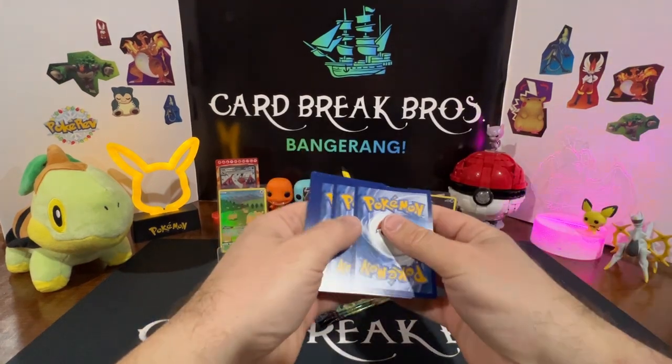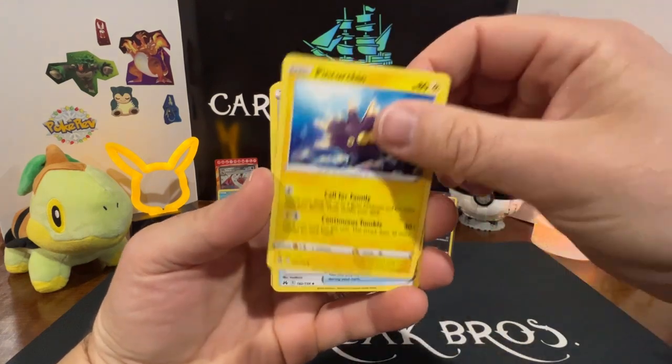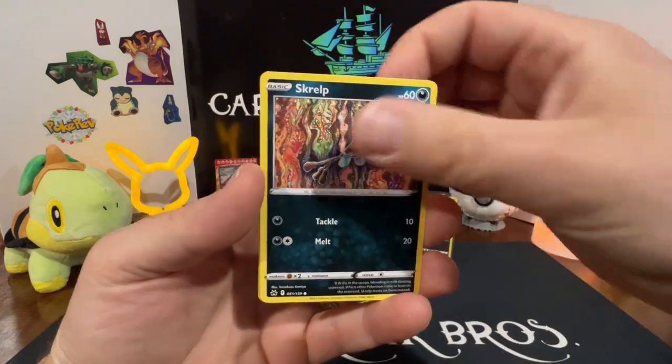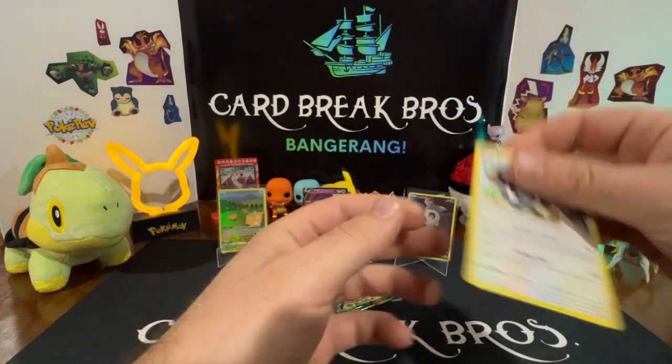Pack eight: Venturing, Rescue Carrier, Bisharp, Salandit, Purrloin, Grubbin, Skrelp, Clefairy — Luxray reverse — and a Dubwool rare.